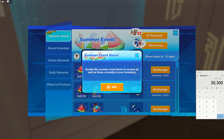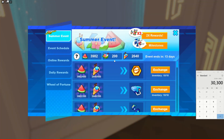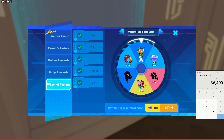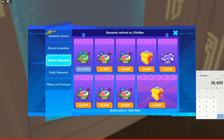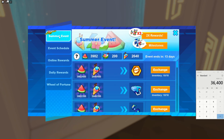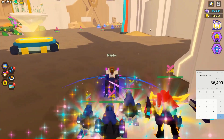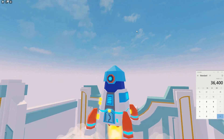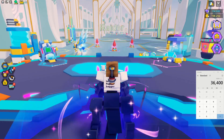If you want to earn everything, you can buy the summer event boost for 900 gems. It gives two times the reward, so your maximum coconut drink potential could go up to about 36,400. That'll be it for this summer event guide. I hope you guys enjoyed the video — I definitely enjoyed making it and calculating everything. Enjoy the video and I'll see you in my next video or stream. Bye!